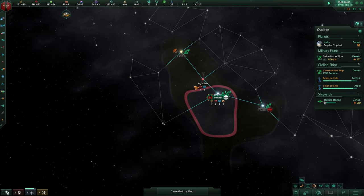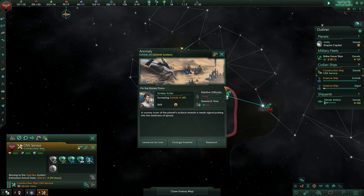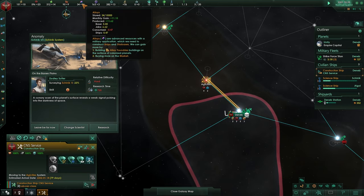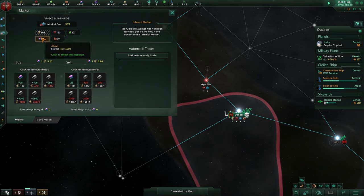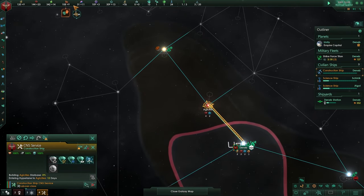I usually just build it myself until we have more planets. Early on I want as much population speed as possible. We're going to be moving to the second system and claiming it. We have some alloys but we can sell 500 and buy alloys — we have 120, that's more than enough. To get a starbase going we need 100 alloys.